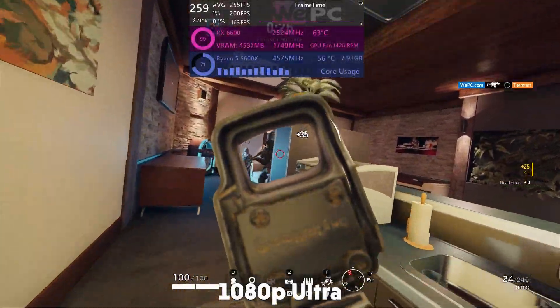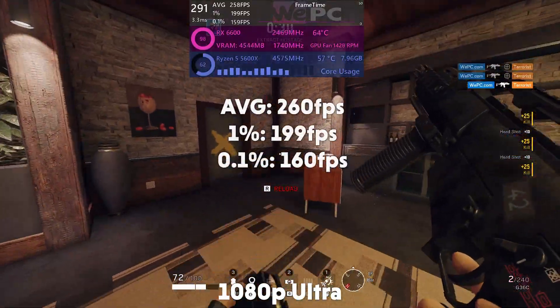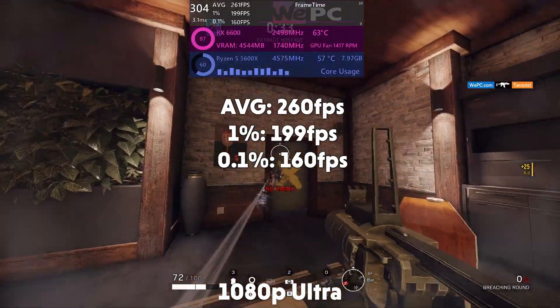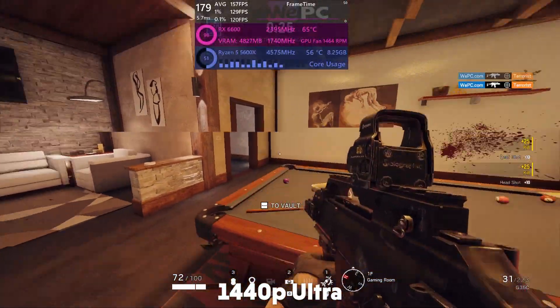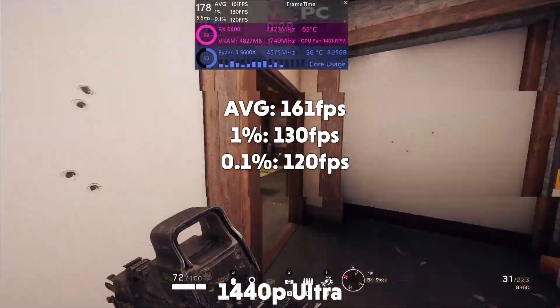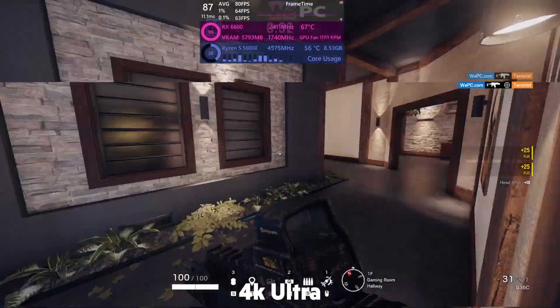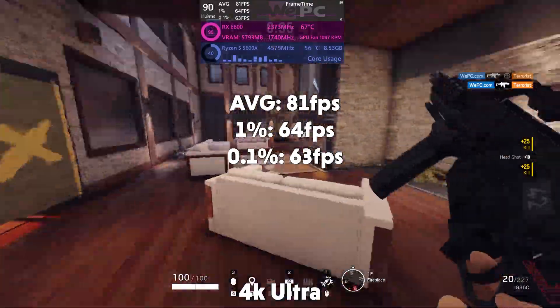Rainbow Six Siege is next. At 1080p it is averaging 260 fps with a 1% of 199 and a 0.1% of 160. At 1440p it is averaging 161 fps with a 1% of 130 and a 0.1% of 120. Up to 4K and it is averaging 81 fps with a 1% of 64 and a 0.1% of 63.